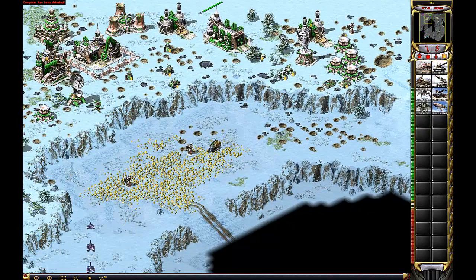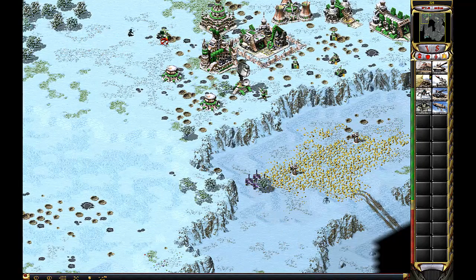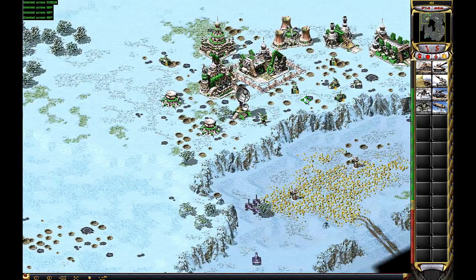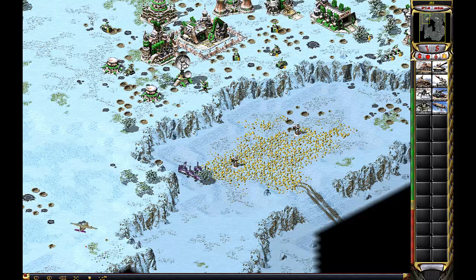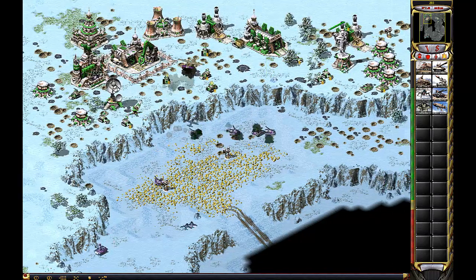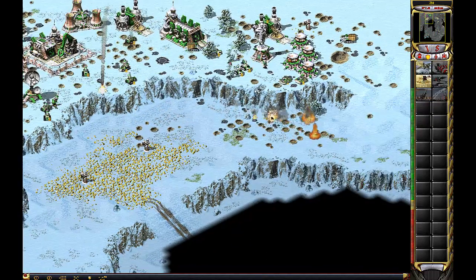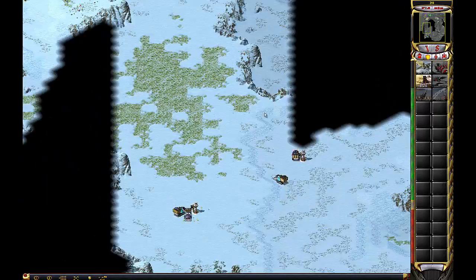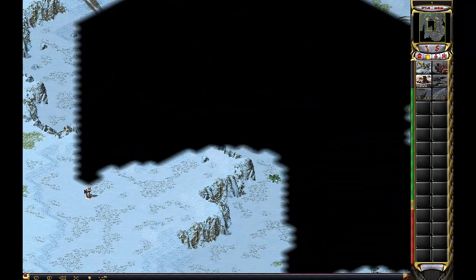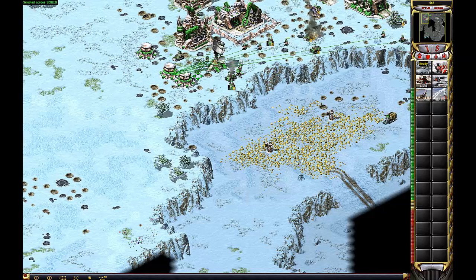Alright, now we have some money — we can build some more defenses. We have two allied enemies left. We're going to focus more on air defense and the left side of our base since they're on the left.